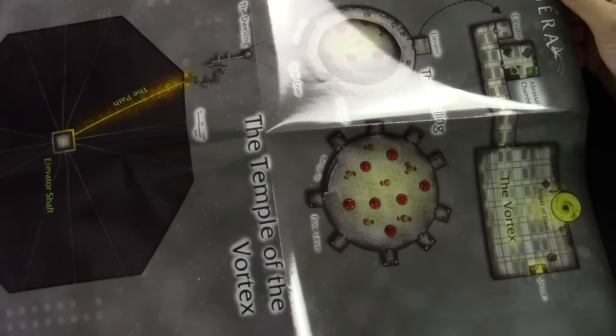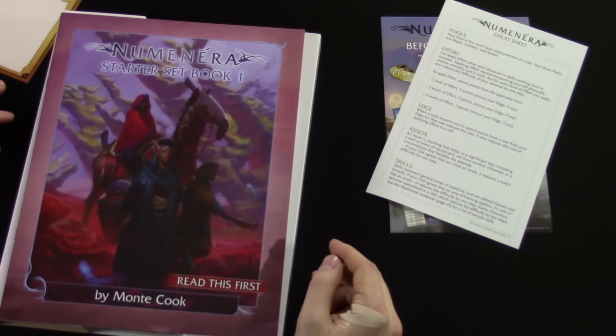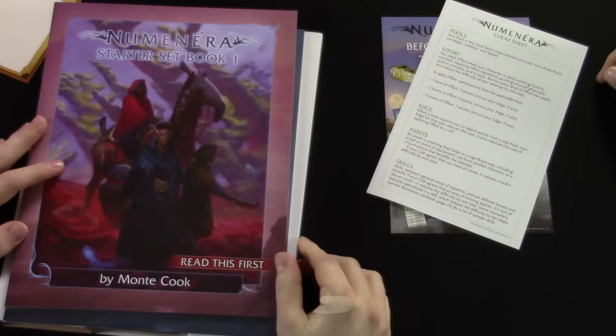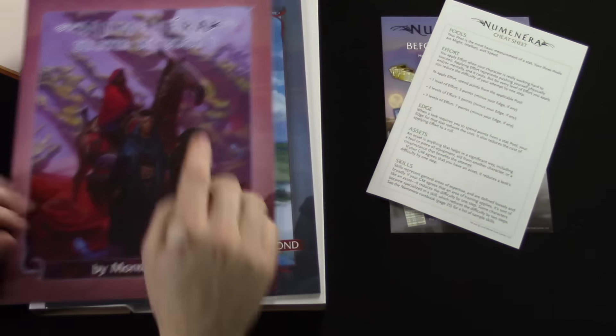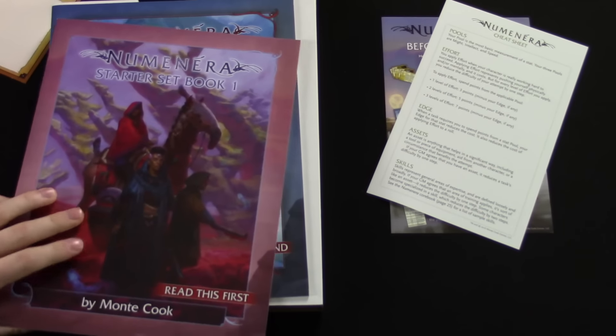Temple of the Vortex — this ties into the storyline. There are two books in the starter set. Book one says 'read this first,' and book two says 'read this second.' Helpful!